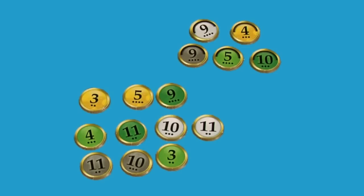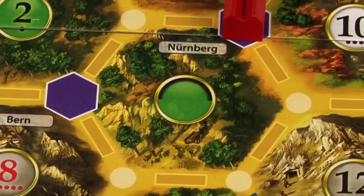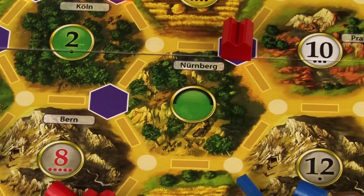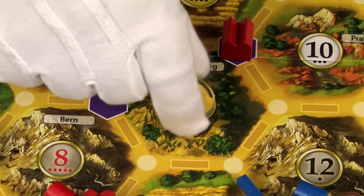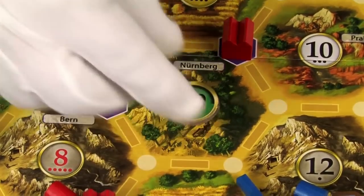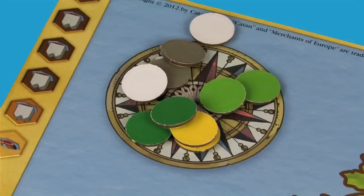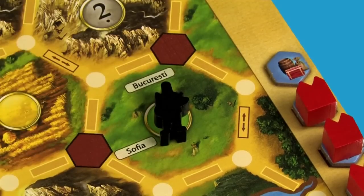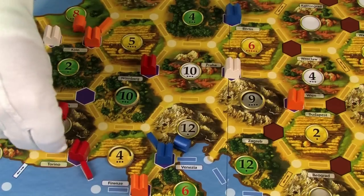Take the 15 number tokens and separate out the five that have black arches. Find the hexes on the board with blank circles that also have a black arch — they should all be near your starting trading posts. Place the corresponding token on each hex, making sure that the colors match up, Glover. Place the remaining number tokens face down on the compass rows. Finally, place the robber in any hex without a number. Now you're ready to begin.